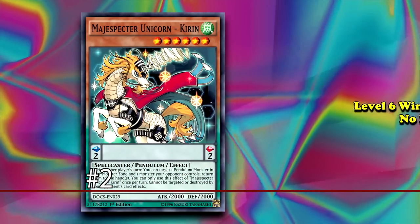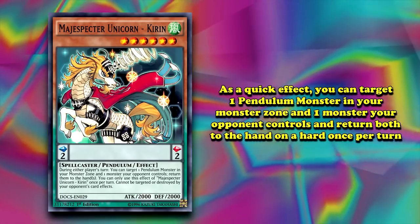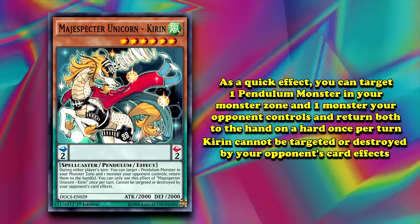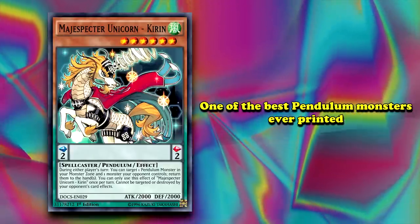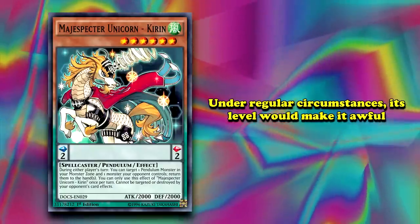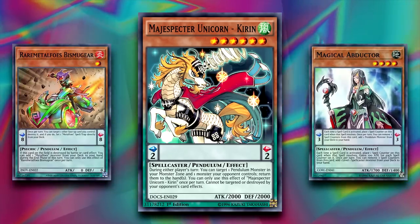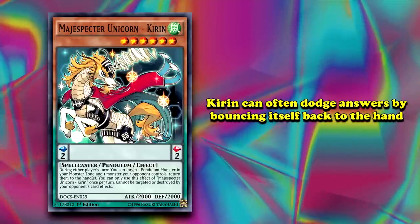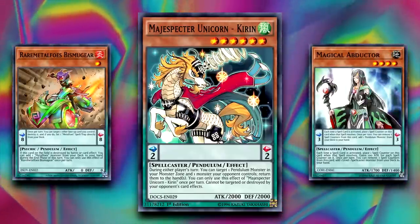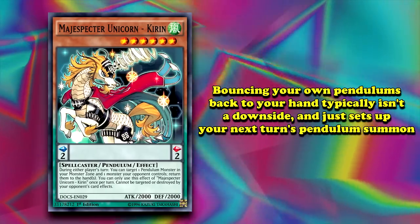And at number two on this list, we have Magispector Unicorn — Kirin. This is a Level 6 Wind Spellcaster Pendulum monster with a scale of 2. It has no Pendulum effect, but its monster effect is that during either player's turn, you can target one Pendulum monster in your monster zone and one monster your opponent controls and return both targets to the hand. And this effect is a hard once per turn. Also, Kirin cannot be targeted or destroyed by your opponent's card effects. Magispector Unicorn — Kirin — is one of the most dominant Pendulum monsters of all time. Its inherent protection effect makes dealing with it outside of the battle phase incredibly awkward. Normally its 6-star stat line would make it unplayable, but with the nature of Pendulum strategies it's usually easy to get a scale above 7 to easily Pendulum Summon Kirin into the field. Even if your opponent does have an answer for it, Kirin can often dodge that answer by just bouncing itself as well as a monster your opponent controls to the hand, setting up for the next turn. Then you just Pendulum Summon him again, creating a recursive, resilient disruption loop. No matter what Pendulum monster of your own you bounce to fulfill Kirin's effect, it usually just served to reload your hand for other Pendulum Summons instead of acting as a real downside.